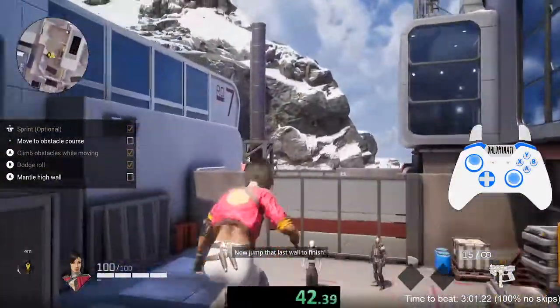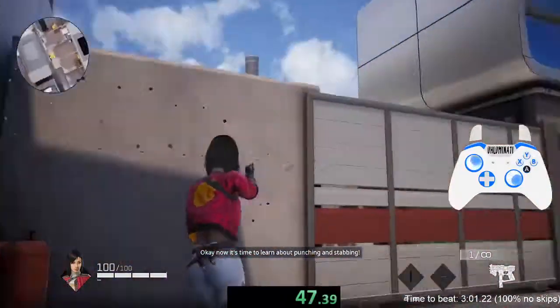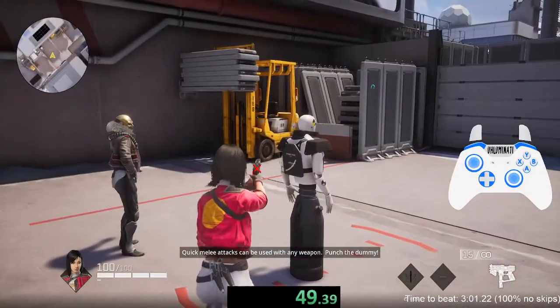Okay, now roll under the barrier. Now jump that last wall to finish. Okay, now it's time to learn about punching and stabbing. Quick melee attacks can be used with any weapon.